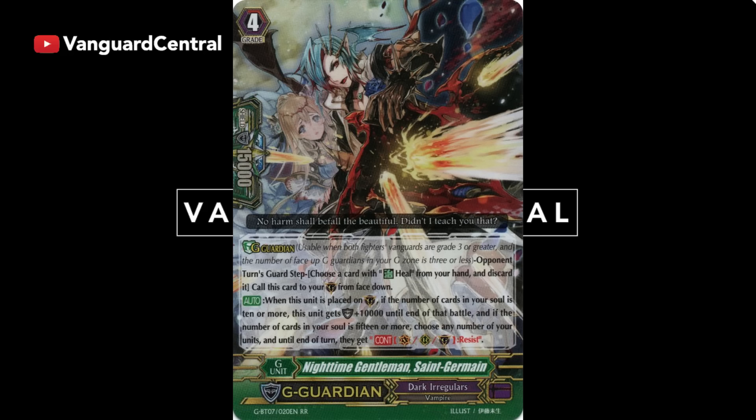Dark Irregulars did get a new G Guardian. Even though the first one they got from Fighter's Collection was really, really good, Jermaine is pretty much similar — it's like a free additional shield guard, except this one gives plus 10,000 if you have 10 or more in the soul. There's also a nifty additional skill: if you have 15 or more in the soul, you can choose any number of units and give them Resist. The only card this really counters is something with an end-of-battle skill that can boop your units, but that's the main use case.